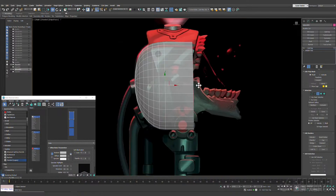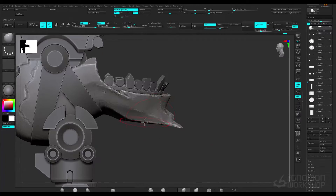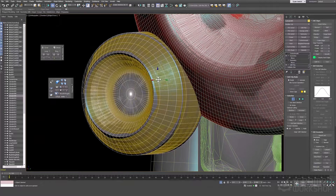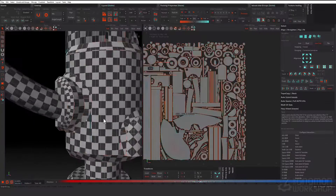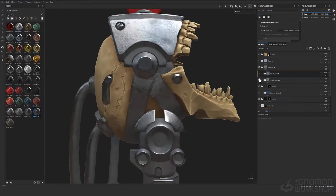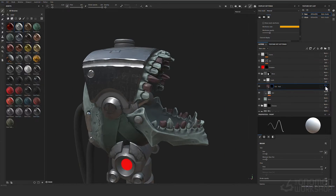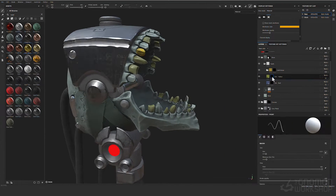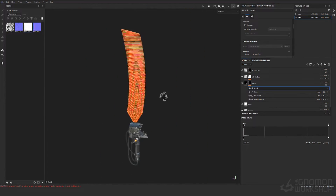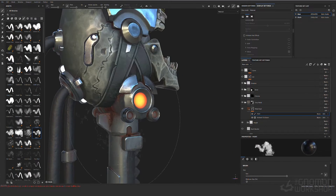We'll cover the concept, then begin by blocking out the model in our software of choice before eventually moving into ZBrush, where we'll spend time covering how to sculpt and detail the organic elements of this concept. Afterwards we'll hop back into our modeling software of choice where we'll cover retopology, UV unwrapping, and UV layout. Lastly we'll wrap up by baking in Marmoset Toolbag and texturing in Substance Painter. This tutorial will assume at least operational knowledge of most of the software mentioned, but expertise is not required, nor is any anatomic knowledge. If you're like me and enjoy or want to learn how to blend typical hard surface poly modeling with organic sculpting, all wrapped in a cyberpunk package, check this tutorial out.